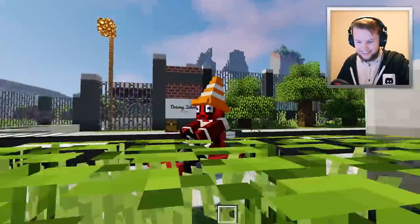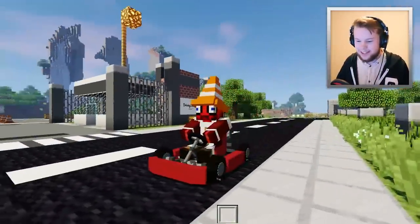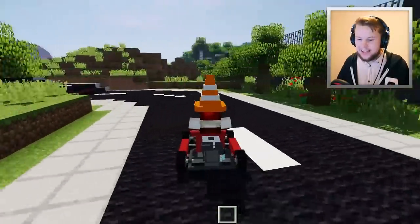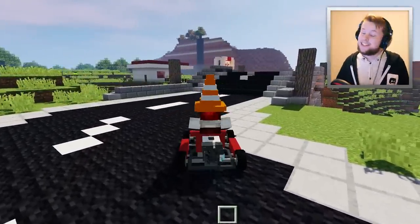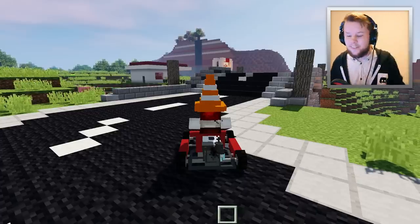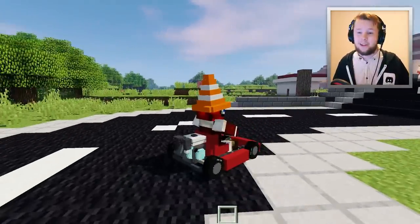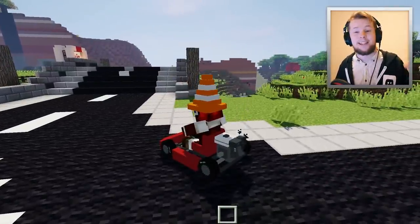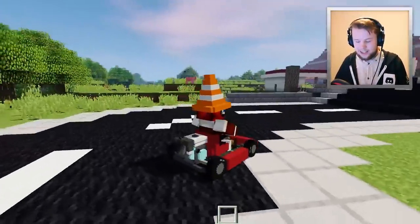This is the new meme guys — traffic cones on top of your head! If you love the vehicle mod, make sure you get one of these cones and put it on your head. That is the only addition to the vehicle mod this week. Now, one change you might notice right off the bat if you've got sharp eyes — on the back of the go-kart, you'll see smoke actually coming from the engine. Engines will now emit smoke, which is a really cool feature.